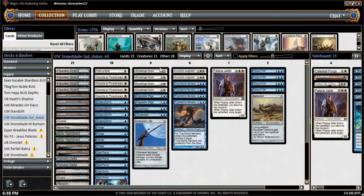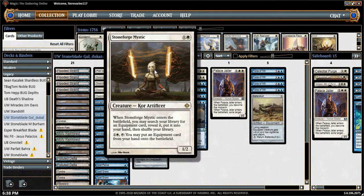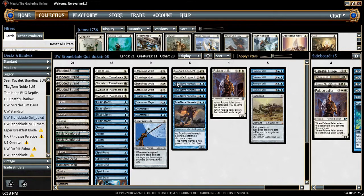It seems like it kind of came out of nowhere, with Stoneforge Mystic regaining some popularity. This particular spin on the deck actually cuts Delver and relegates it to the sideboard, so instead it can be this really compact midrange-type control strategy.